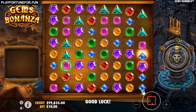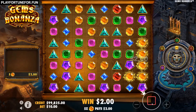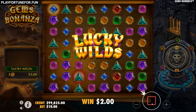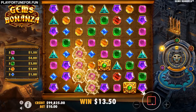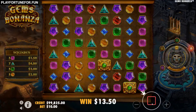After the start button has been pressed, the grid will be filled with gems. Symbols that hit don't just make room for new ones — the corresponding colors activate the bonus feature. At the same time, the Gold Fever meter fills up. If it is completely filled, players can expect all available bonus functions in chronological order.